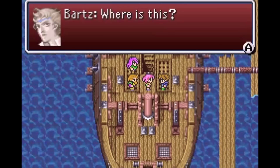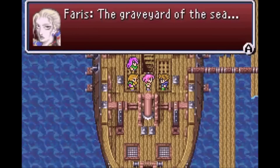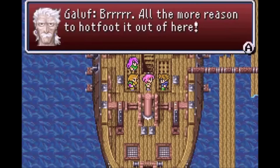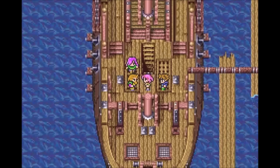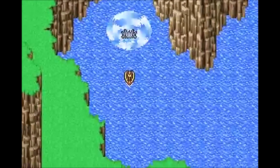While the first three Final Fantasy games all gave you a ship to captain, the fourth game sunk it, quite literally, while the fifth game reinstated the tradition with two ships to make up for it. The first ship that you get, Faris' pirate ship, ends up trashed and then beached at the ship graveyard after her one true companion, Syldra, drowns.